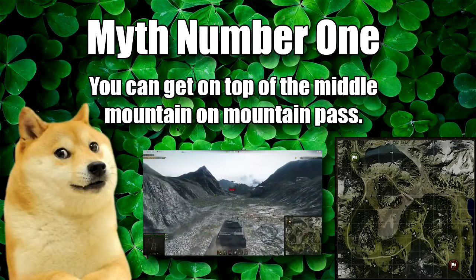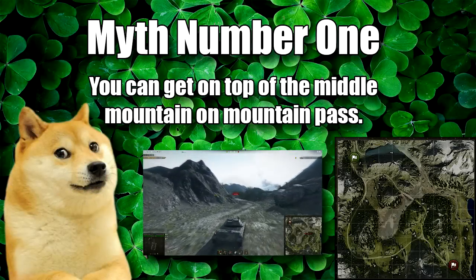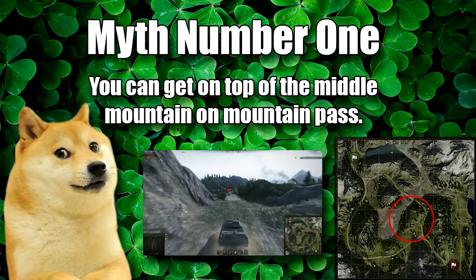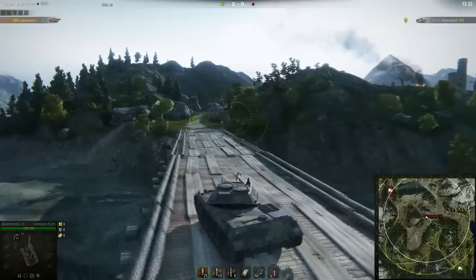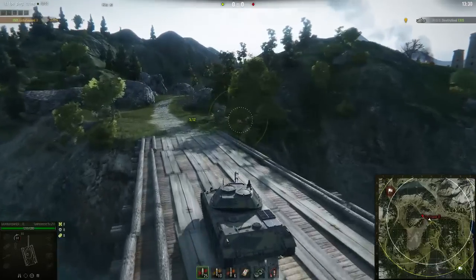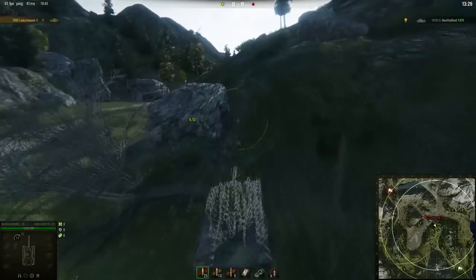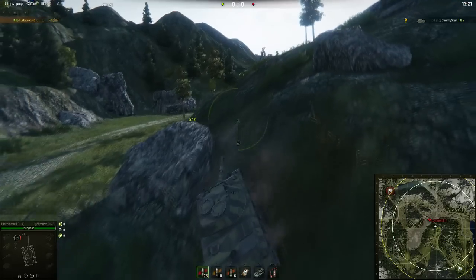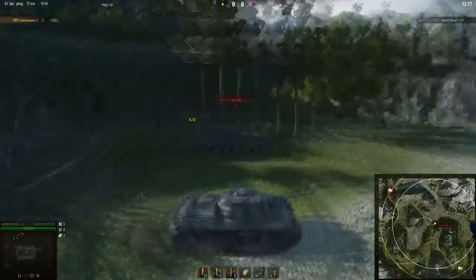Myth number one: you can get on top of the middle mountain on Mountain Pass — the mountain located at F6. To make it you need a lot of speed and engine power, so basically any light tank and some faster mediums can make it. Unfortunately I didn't make it on the first try as you can see, but I'm still showing you guys this.